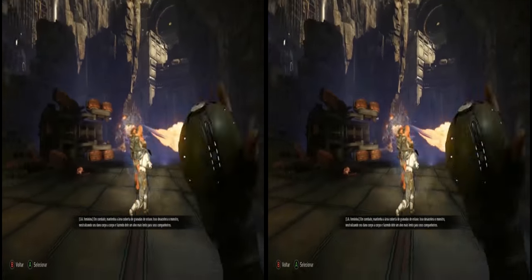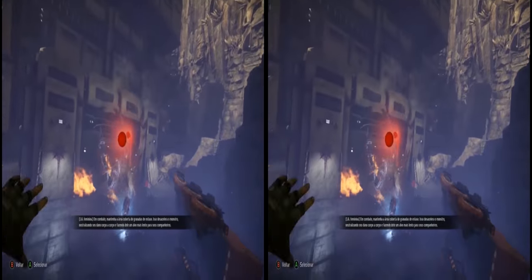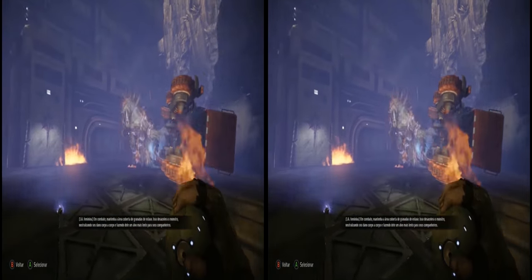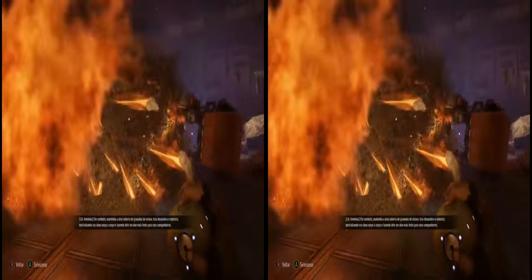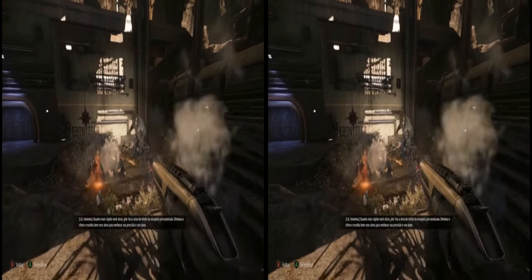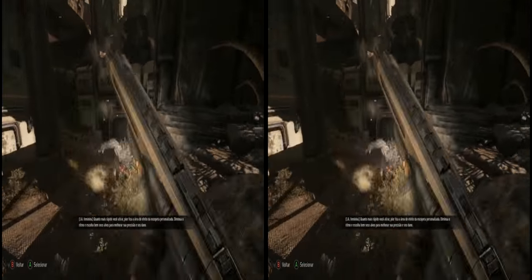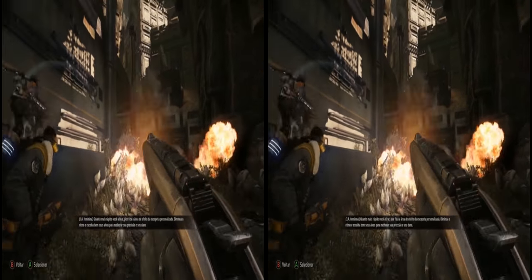Once in combat, keep the area covered in Stasis Grenades — this slows the monster, effectively neutralizing its melee damage, as well as making it a slower-moving target for teammates. The spread of the Custom Shotgun worsens as you shoot faster, so slow down the pace and pick your shots to improve accuracy and damage.